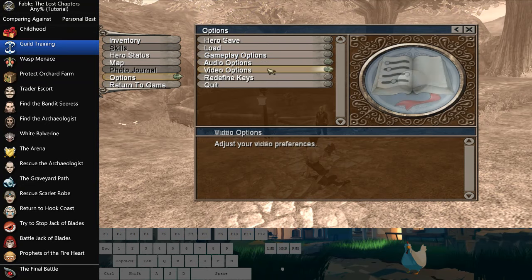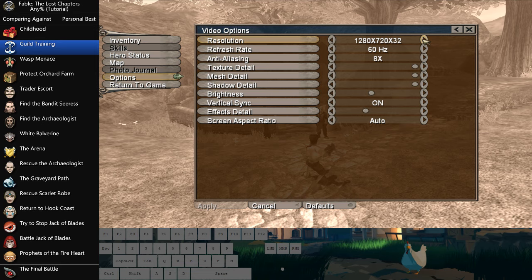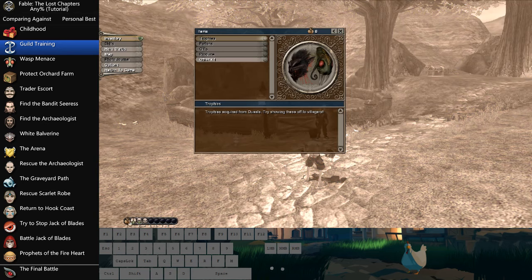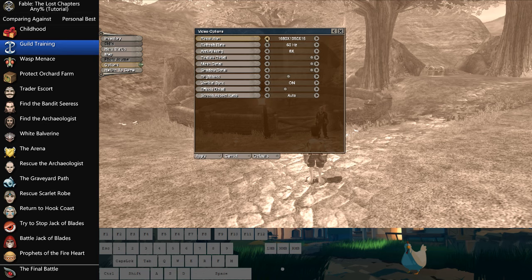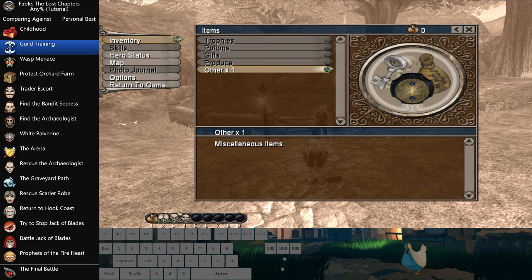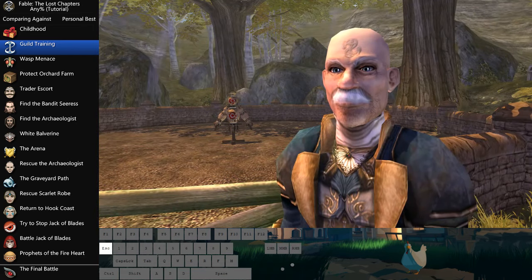I was going to talk about graphics options and why I have them at a lower resolution — it's for the purposes of menu navigation. Since I'm running the game in a forced 720p window, let me bring it up to 1080p to show you why. There's a lot of screen here, so hotbar items are all the way down at the bottom. Look at how many extra pixels you have to travel to move things around. That's why we run the game at a lower res — the menu elements do not scale with resolution; they are the exact same size. At 720p, that's a lot fewer pixels to travel. The other most commonly run resolution is 1024×768, which is the default resolution for Lost Chapters.